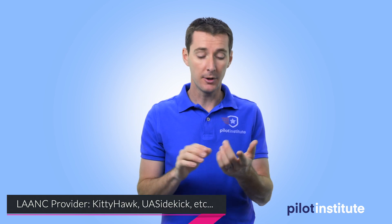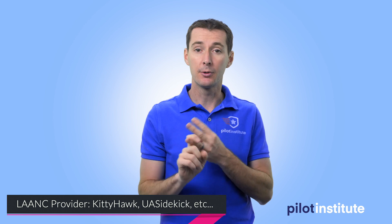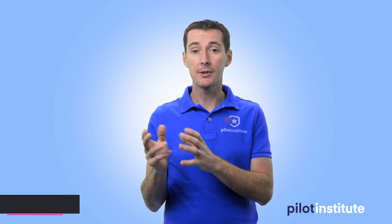You can go to your favorite LANCE provider - you can go to Kitty Hawk, UA Sidekick, or Skyward. These are providers that allow you to receive these requests and then give you approval within seconds.